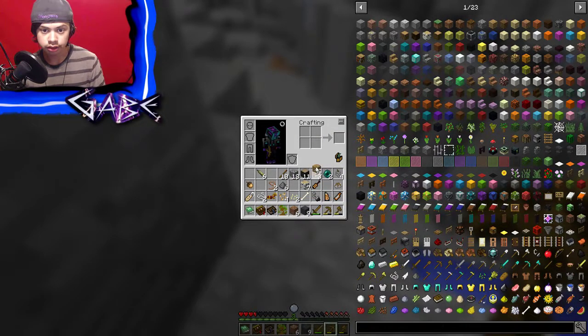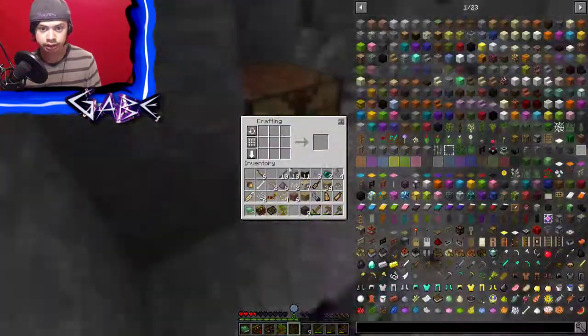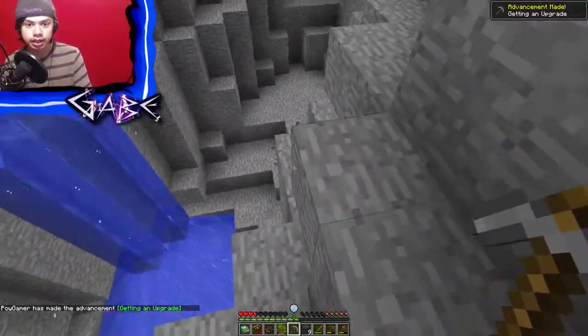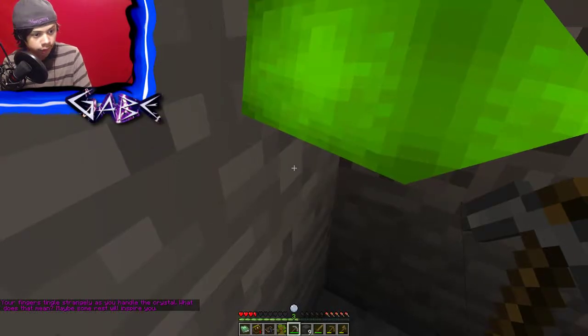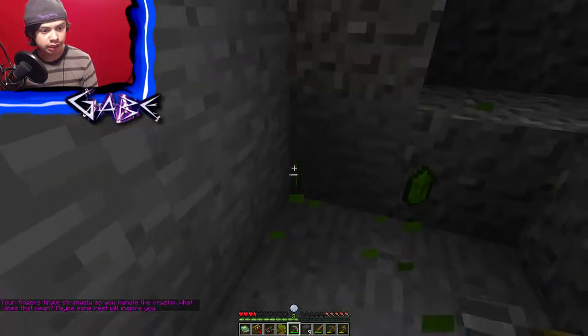I'm gonna put a bunch of wood in here, craft another crafting table because I left mine up there and I don't feel like going up and getting it. Place this down here and get a stone pickaxe. There's literally nothing. I do like that mod though - it allows if there's like multiple crafting recipes that are the same, it means I won't have problems. Your fingers tingle strangely as you handle the crystal. What does it mean? Maybe something - some rest will inspire you.